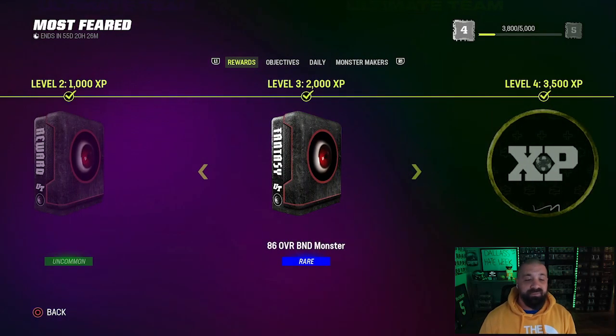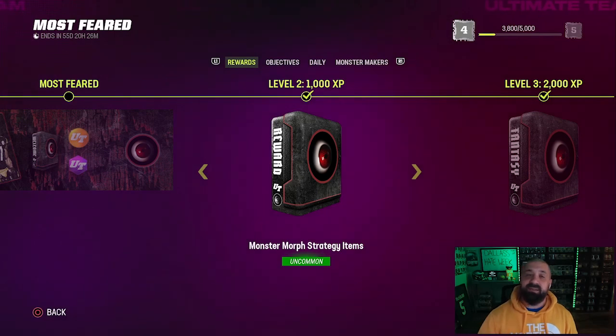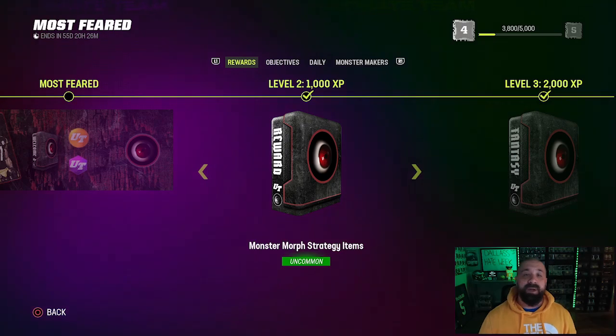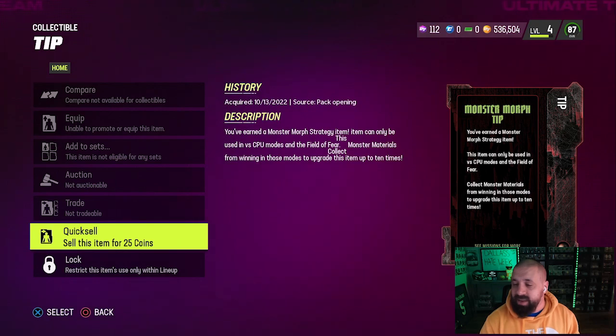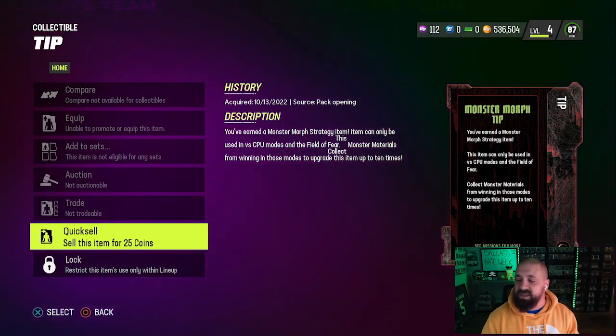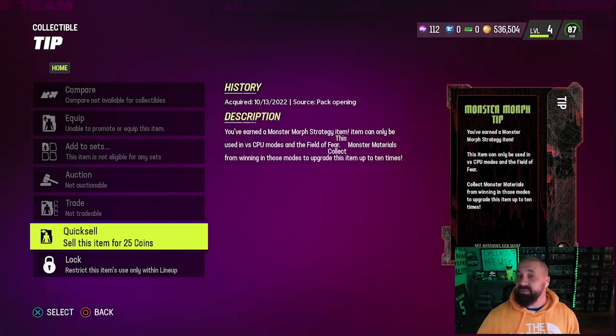How do you get these strategy items? If you look at your reward grid within the Most Feared field pass, it's at level two — a fairly quick unlock. Once you get the pack and open it, it's going to contain three different strategy items. There's also a tip that says: you've earned a monster morph strategy item; this item can only be used versus CPU modes in the Field of Fear.